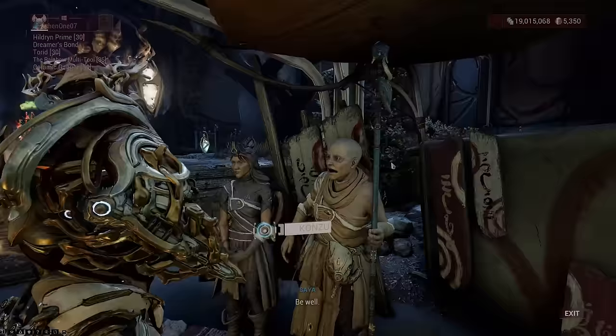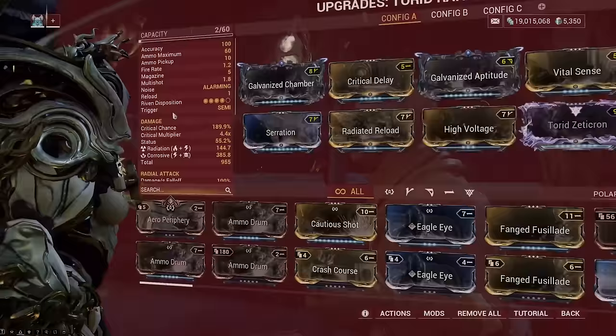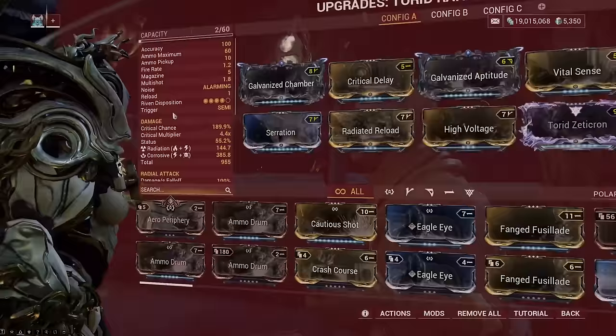Another important mod that you should have is Serration, Point Strike, and Vital Sense — these are crucial for your primary weapon builds at early levels. Point Strike can be obtained in the level 10 to 30 Cetus bounty mission, while both Serration and Vital Sense can be farmed by progressing through the star chart missions. The list of missions where these mods are rewarded can be seen in the link provided in the video description below.